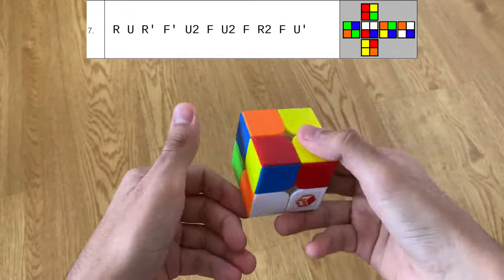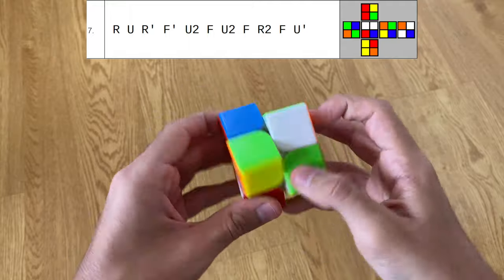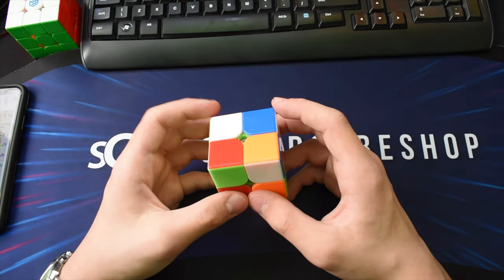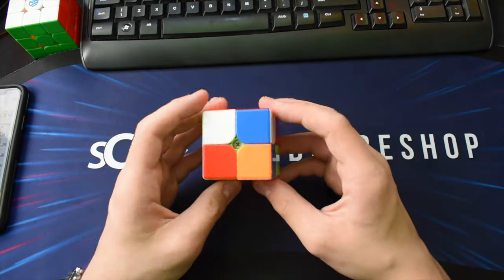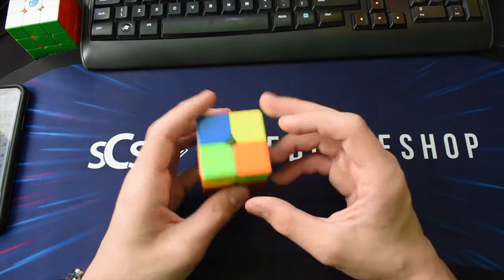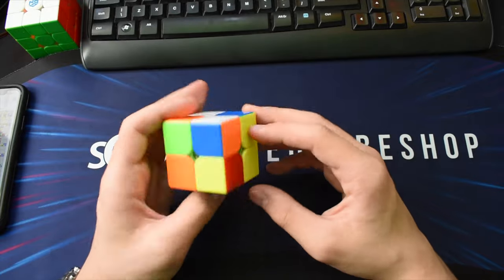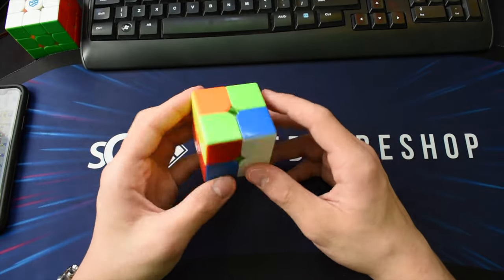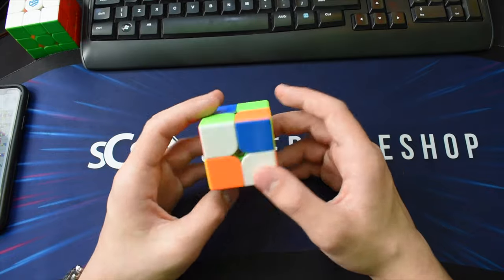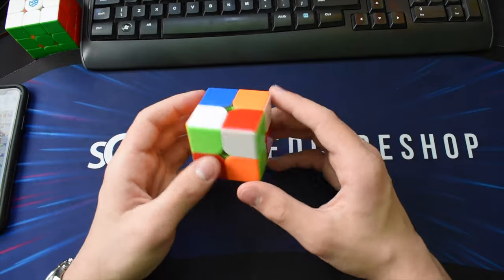In my opinion scramble seven is pretty straightforward — three moves on yellow into a pretty good EG1 case, then finish with U' AUF. The first thing I see is yellow, which gives this case — objectively pretty good, though I have a tendency to mess it up. Orange is not good and white is only okay, so I go for yellow and do the EG1.